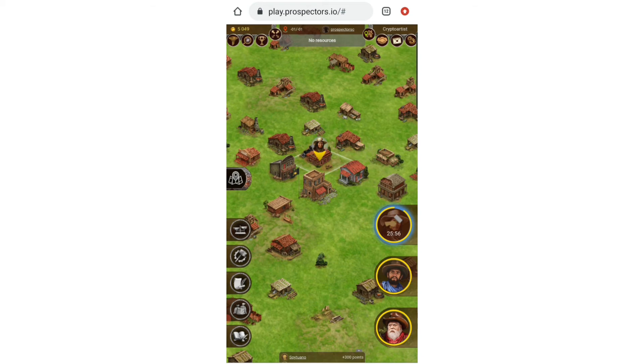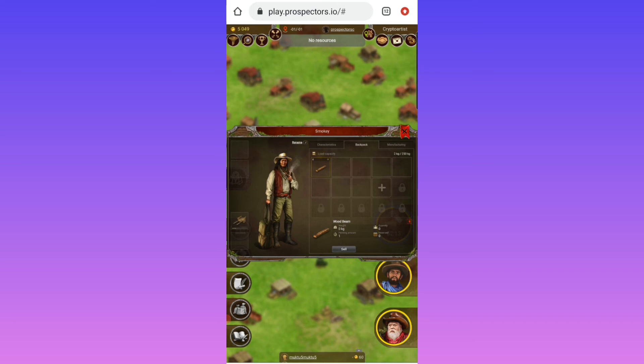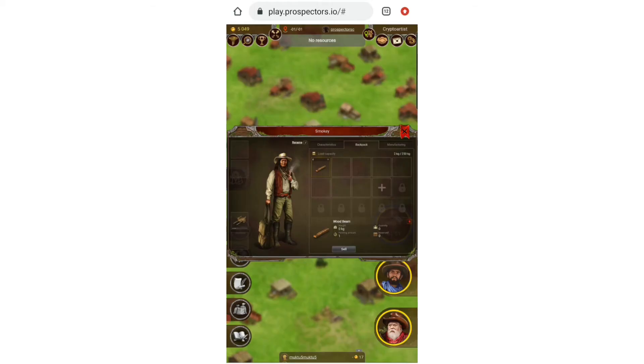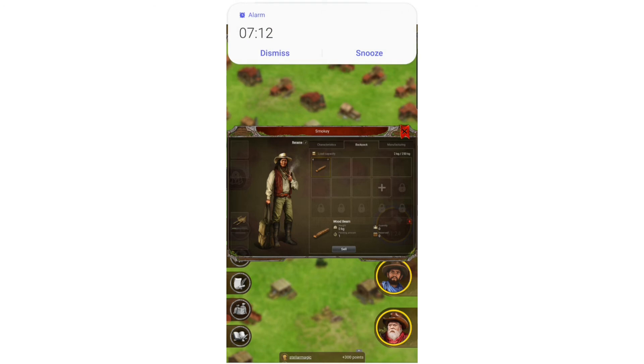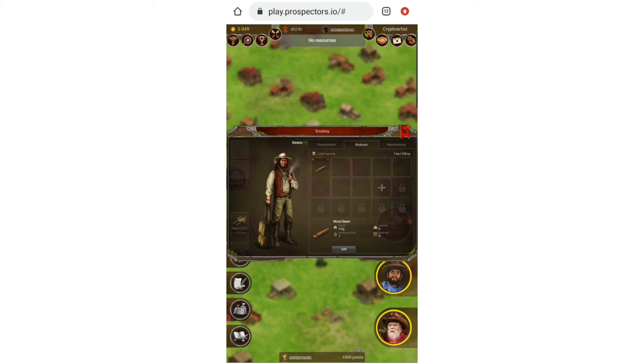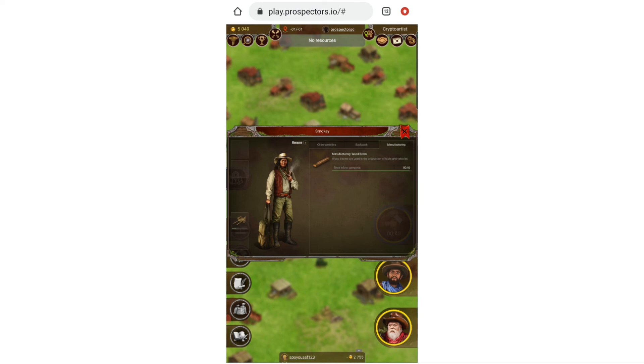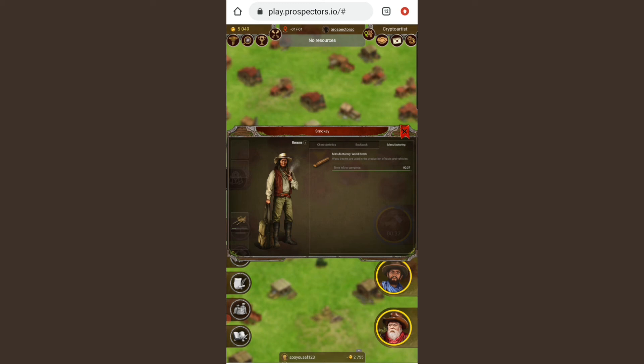When you check the backpack, you can see the wood beam, and in the top right corner there is a clock symbol signifying it's in production. When the time is done it will disappear. Alarm clocks are a prospector's best friend — when you're handcrafting you need to be very good friends with alarm clocks. If you're a new player, you're gonna discover that really fast.